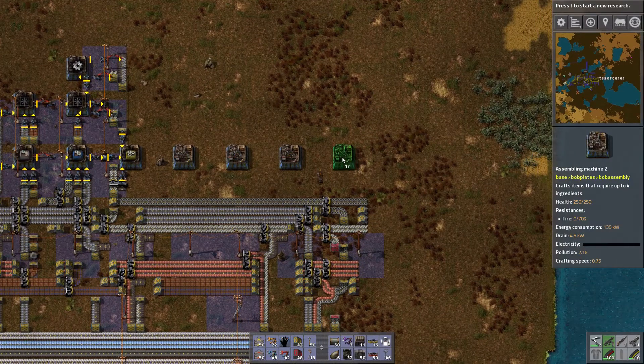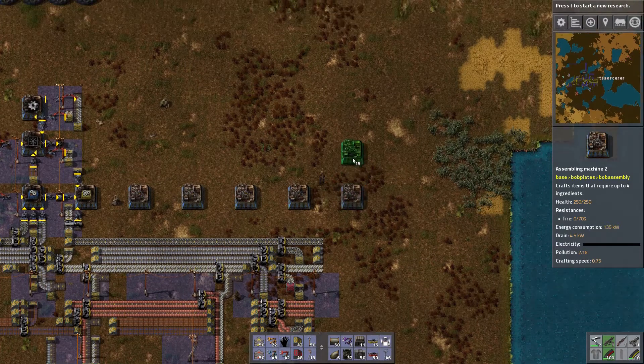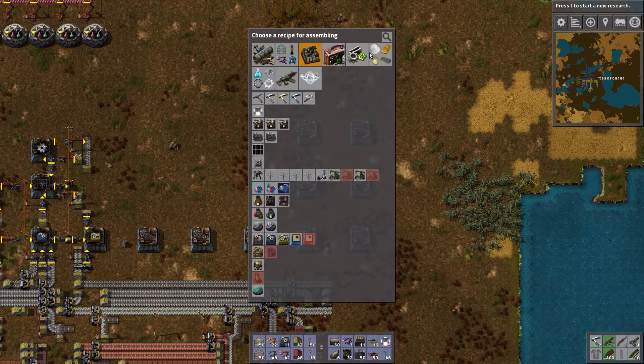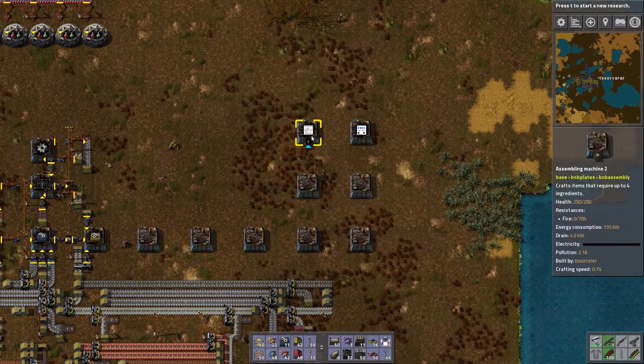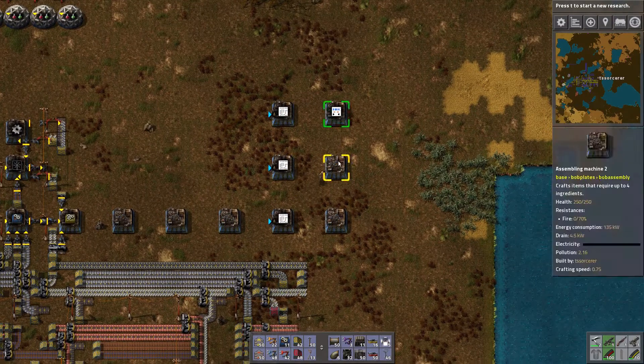Let's make circuits up here - we're gonna make three circuit plant factories. They're gonna need all of our things. These are going to be the circuit boards, and electronics will be the actual final product. I should copy the location of that as well - we may want to put something in between.